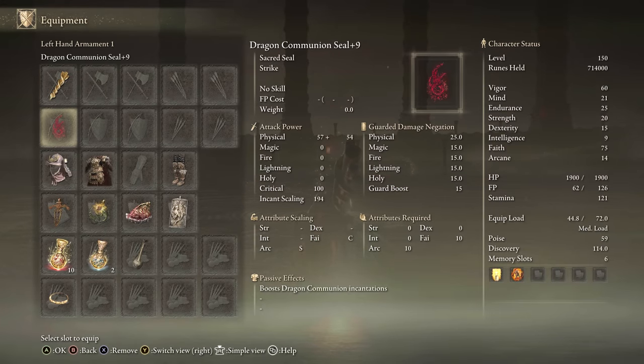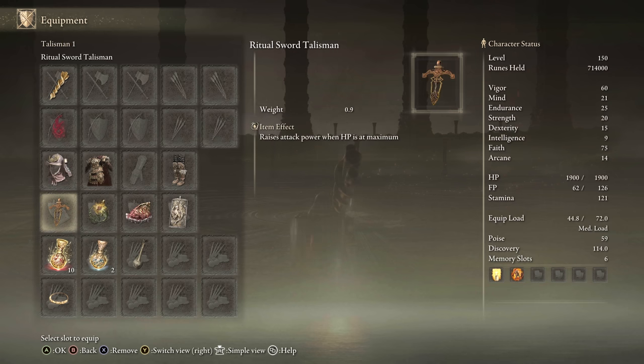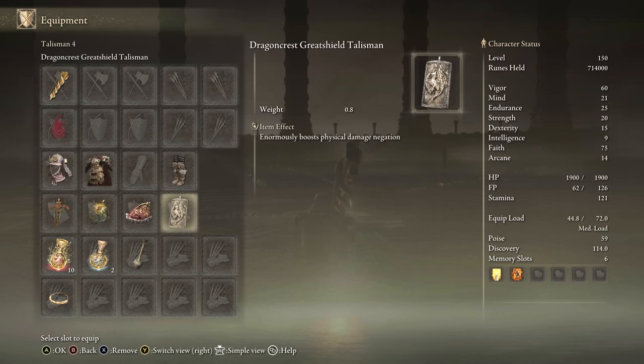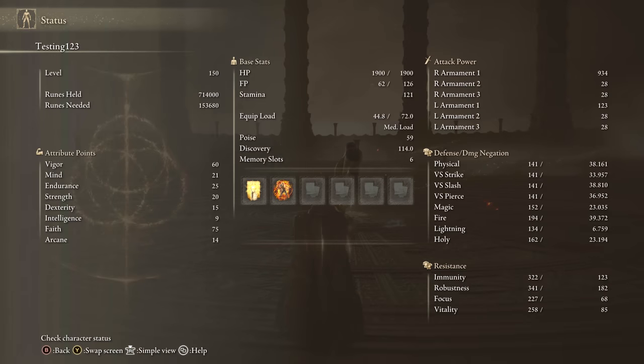For equipment, we have the Envoy's Longhorn preferably plus 10. We hit 51 Poise, Ritual Swords Talisman, Sacred Squirpian Charm, Shard of Alexander, Dragon Crest Great Shield Talisman, and we have the Faith and Holy tier as well. For stats, this one's all Faith on the Ash of War, so go High Faith. With the Faith tier we hit 75, and we're doing amazing damage with the Bubbles and this awesome weapon.